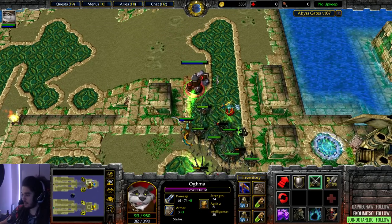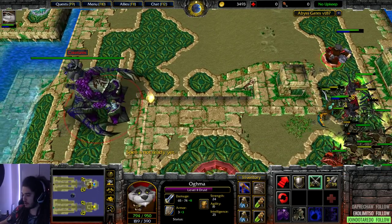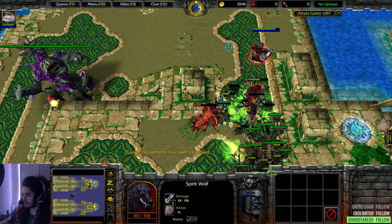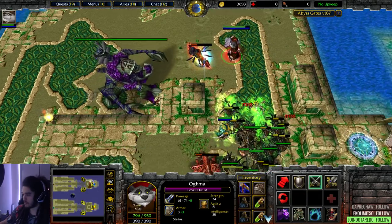I entangled it and it didn't summon a plant! I want a refund. That's a big boy. The totem uses its mana to level up and cast new skills.